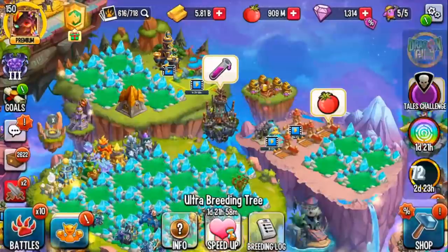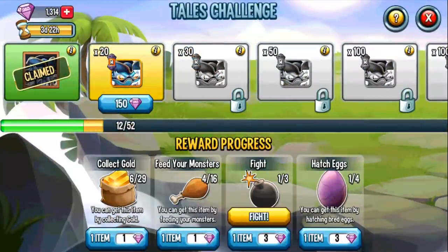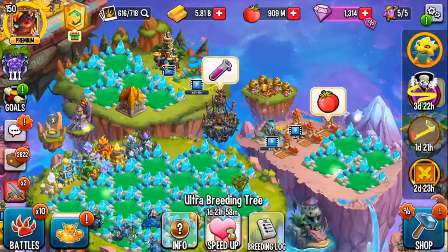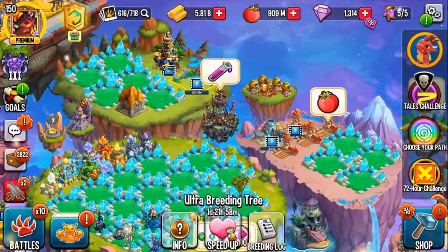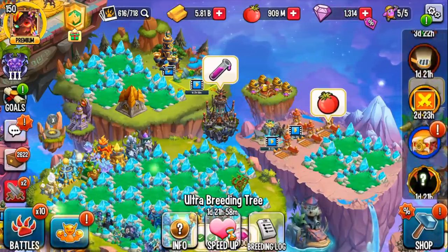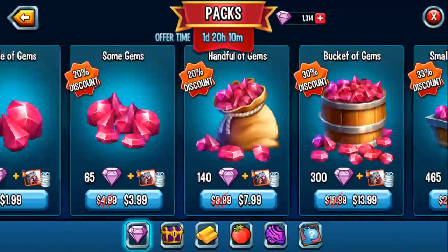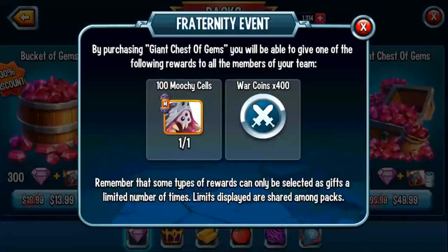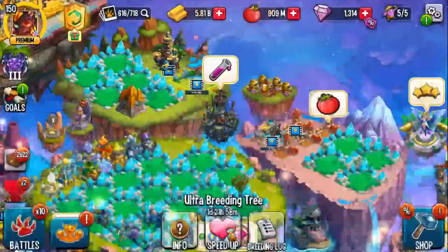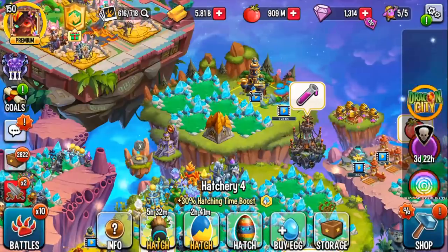If you're deciding whether to breed for Moochie or go for Crusty — go for Crusty. Crusty is significantly better as a return mythic monster. Prioritize getting Crusty. Another way to get Moochie is if a teammate buys a gem pack — for example, if anyone buys the 50 pack, the whole team gets 100 Moochie cells.